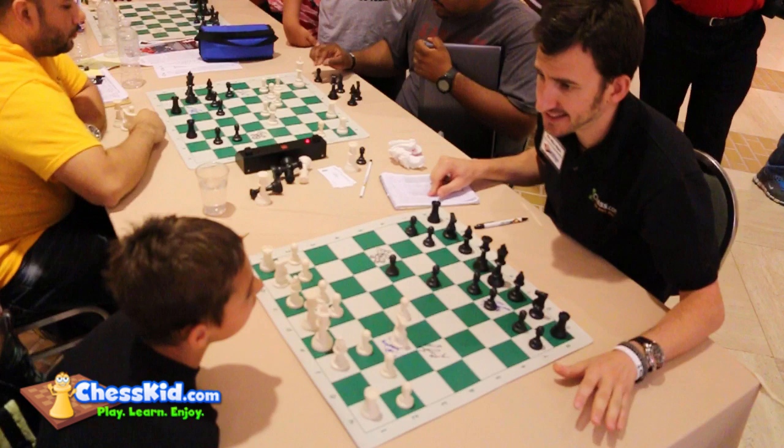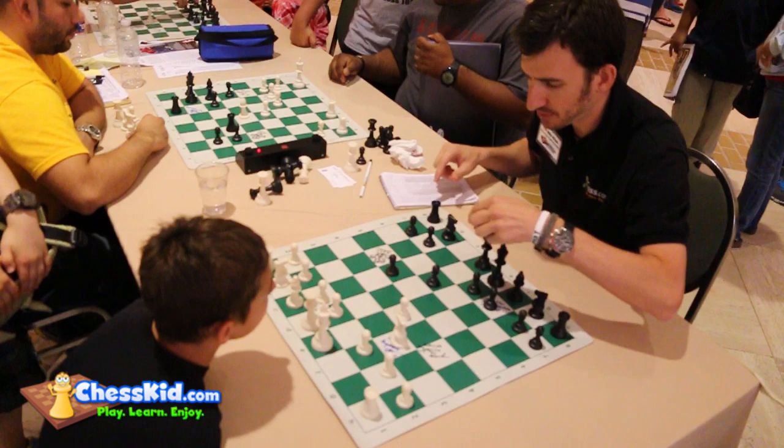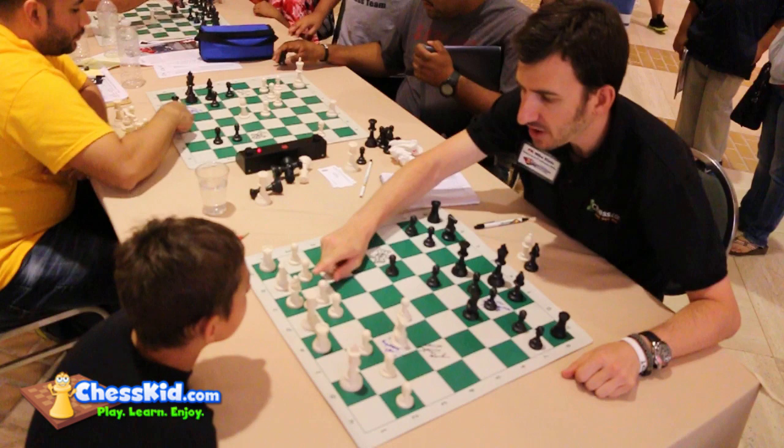D6. Most kids play D6, and the system that I teach after D6 is to get a quick check. Most kids block with their bishop because they don't like to put themselves in a pin. When they block with their bishop, I want you to make a trade. Don't worry which way they take that. And I want you to castle. When he plays knight F6 to attack your pawn, I want you to guard with your rook — not the knight, because you don't block your c-pawn.